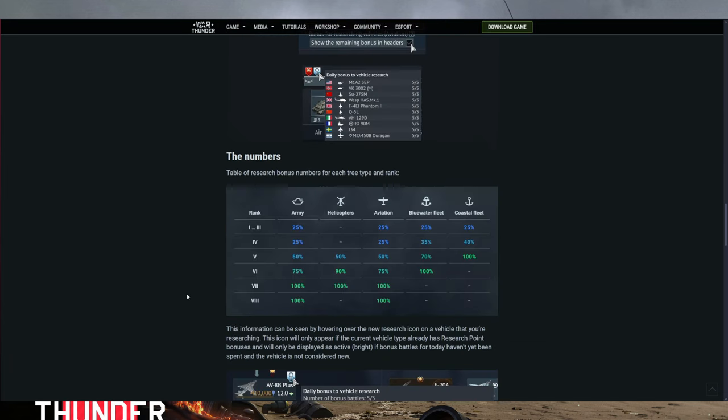You can also see the research efficiency in terms of how much bonus RP you'll get for each different branch of the army — tanks, helicopters, planes, blue water fleet, coastal fleet. It seems you get the most benefits from researching vehicles later on in the tech tree, so rank seven and eight seems to be the most efficient way of using your bonus RP. Because if you're towards the end of a nation, it's going to come in handy. It's like using a 100% research booster if you look at it that way.